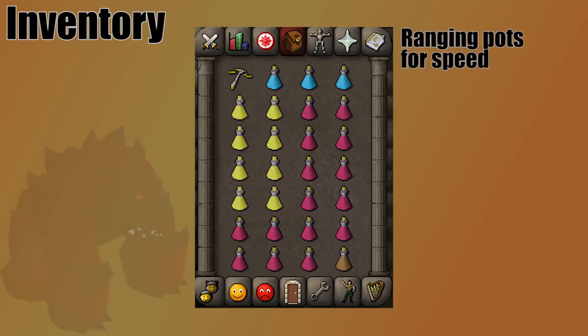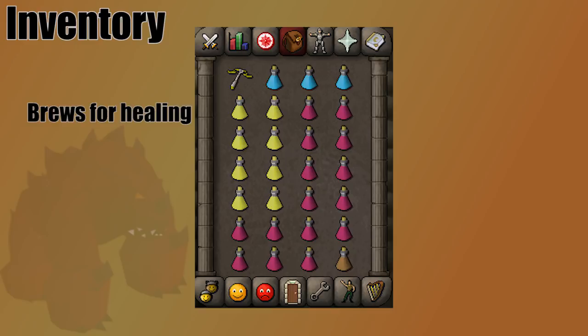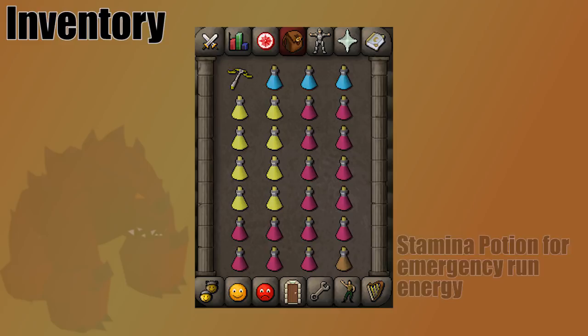I take three ranging potions so I can sip a little extra just to speed up the caves. If you're finding that you run out of restores or brews, you could replace ranging potions. My first trips, I would bring about ten brews. Now I only tend to bring five. The more comfortable you get, the less damage you're going to take in the caves. But if it's your first time, I would bring eight to ten brews and then go from there. If you're using a blowpipe, you also have the spec to heal — keep that in mind. I have a stamina in the bottom of my inventory in case I'm running too much, and then I fill the rest with super restores. If you still have any questions on gear or inventory, please let me know — I'd be happy to answer you in the comments section.